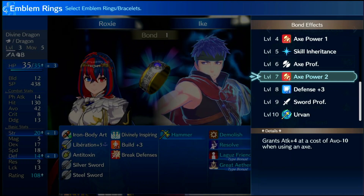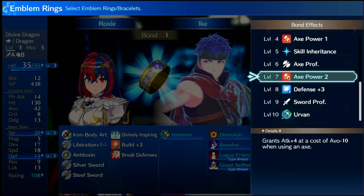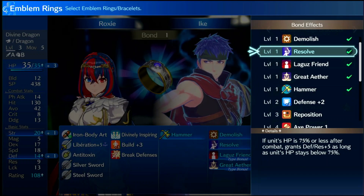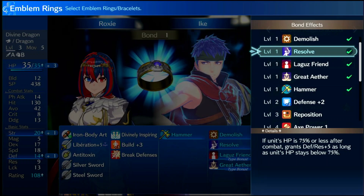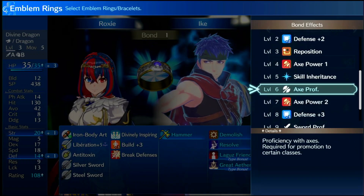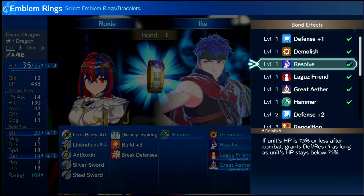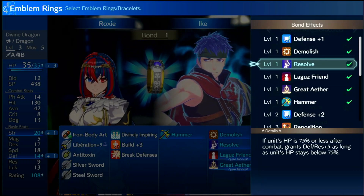Even if a unit doesn't have a lot of HP, Wrath combos well with Great Sacrifice for Micaiah when you get her back. He also comes with Resolve Plus, which is basically the same as Resolve but plus seven instead of plus five. Overall Ike's skill inheritance is meh — Resolve is good, Wrath is really good, and Reposition is good, but that's about it.